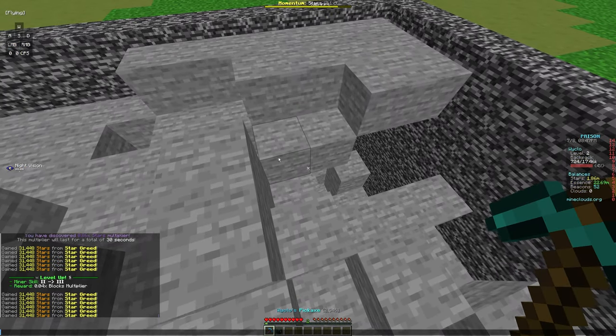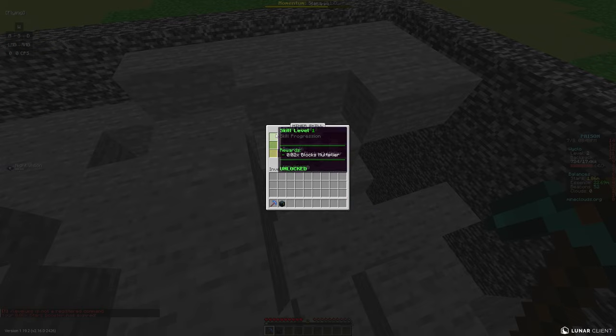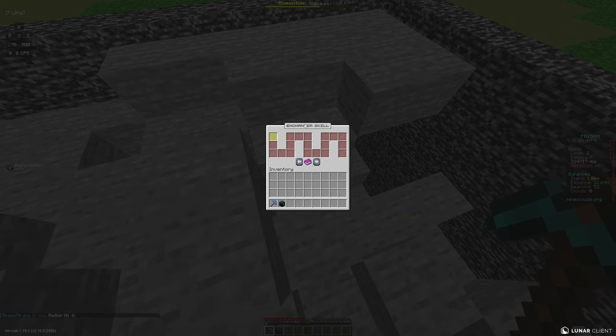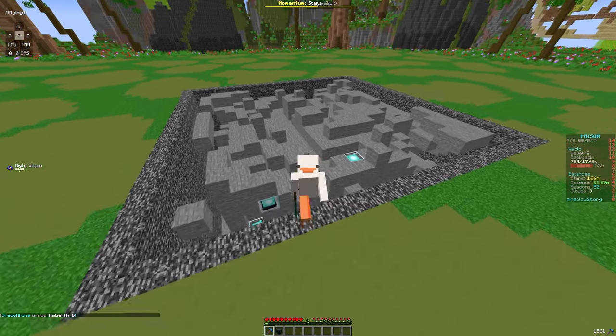Sometimes when you level up you will get a blocks multiplier. If you do slash skills, you can see the rewards for every level — it's mostly more block boosters. At the very end it's more block multipliers. There are also enchanter skills: every time an enchant activates, it gives you more XP toward the skill, which gives you a better multiplier too.